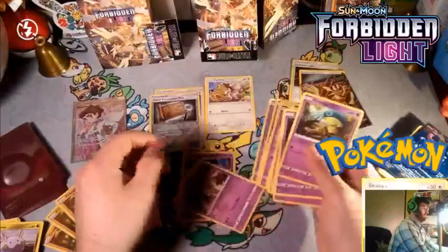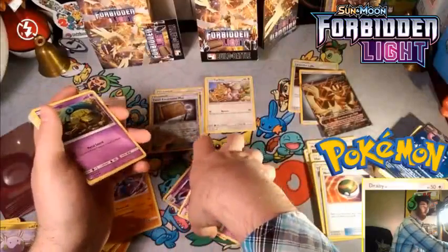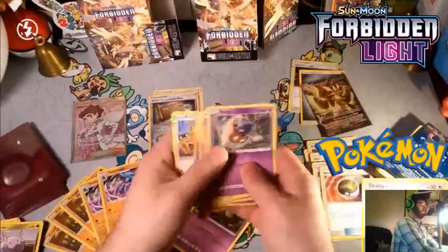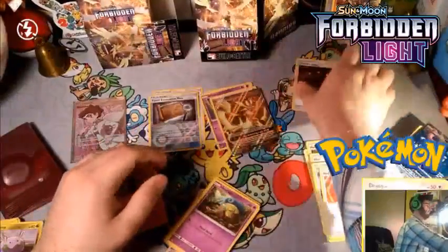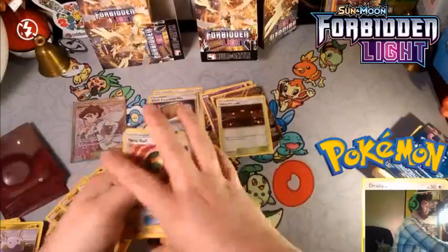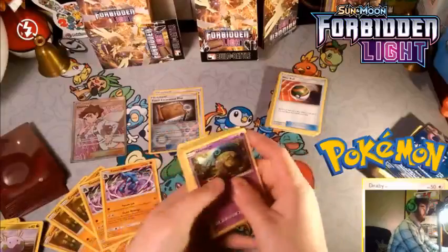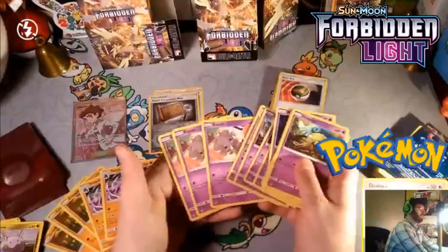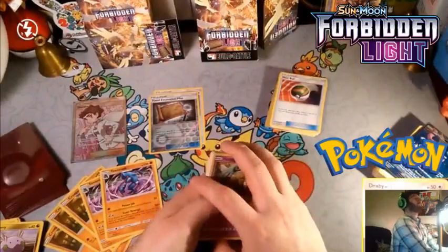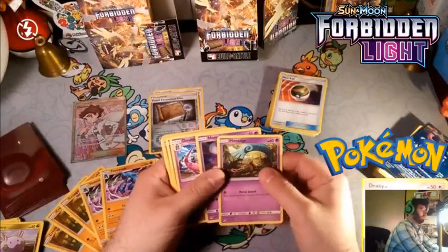We're playing Malamar and the other one we pulled, plus the two Inkay. Let's count what we have so far — one through nineteen. We have half our deck already, which is great. We really only need to find one more card, throw in the Toxicroak line, and add energies. That should be good enough for the entire deck — some decks build easier than others.